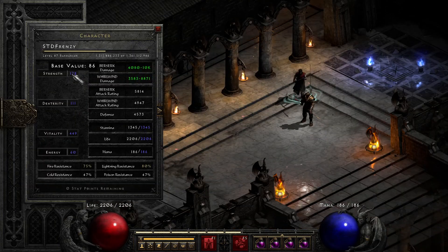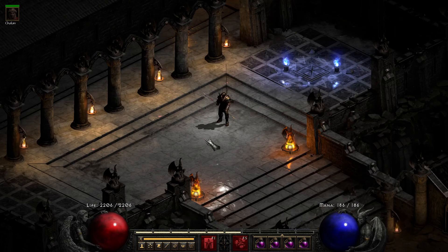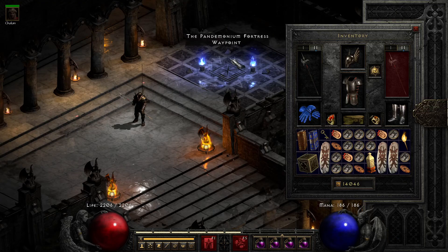Stat-wise, we're going to get a base value of strength 86, dexterity none, and the rest into vitality, so we have a huge amount of life.